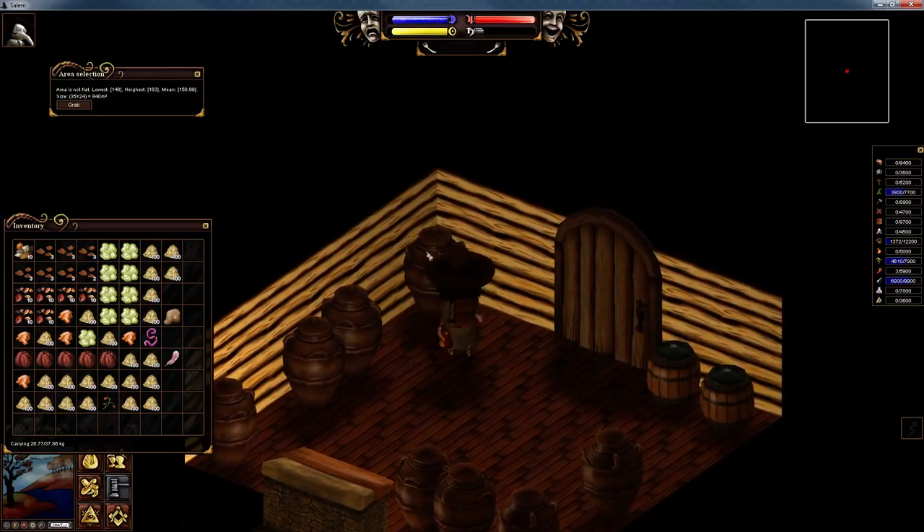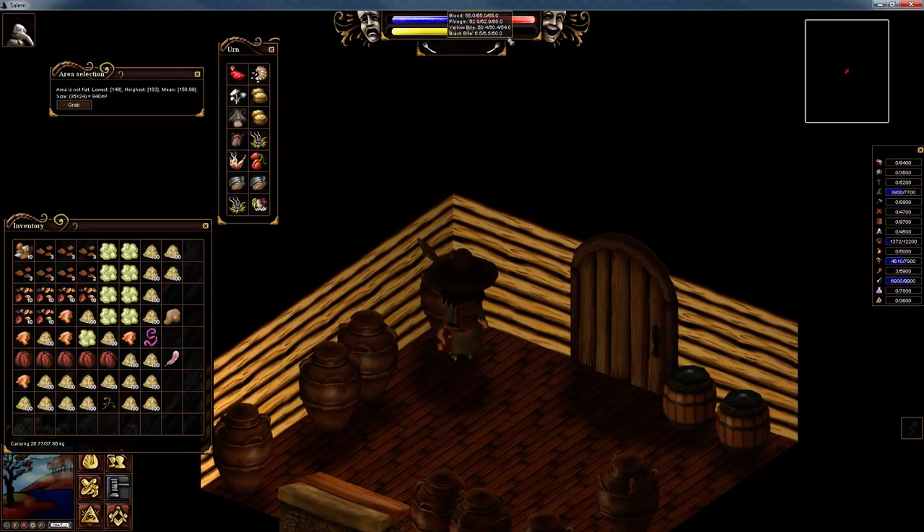Let's look at the black bile foods. The garlic rabbit will give you between 47 and 67 to your black bile, and you need to use a raw beaver cut — easy to come by. That will give you a very good black bile food. Again, 15 minutes.